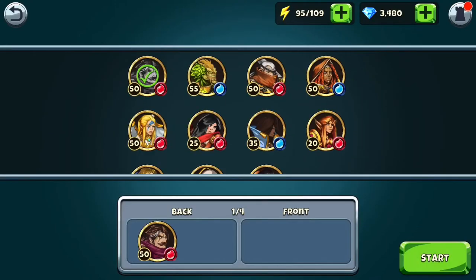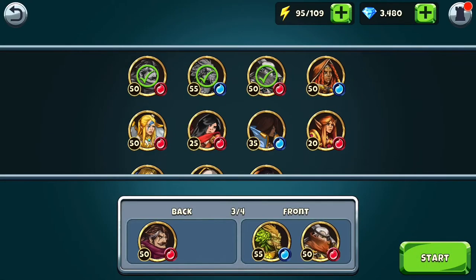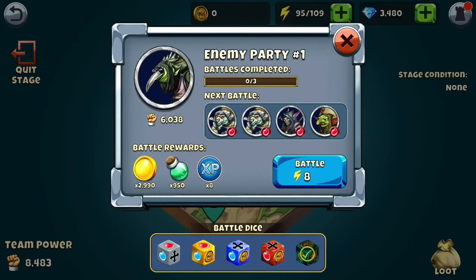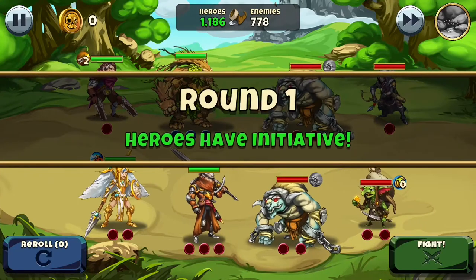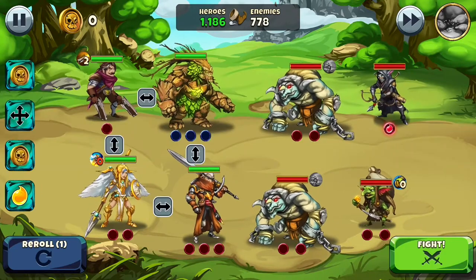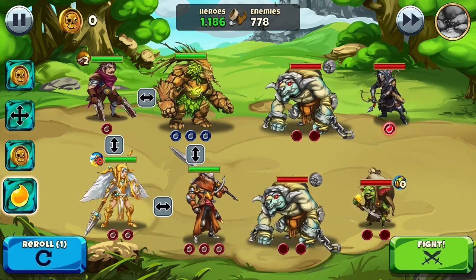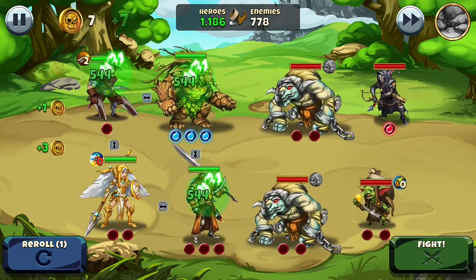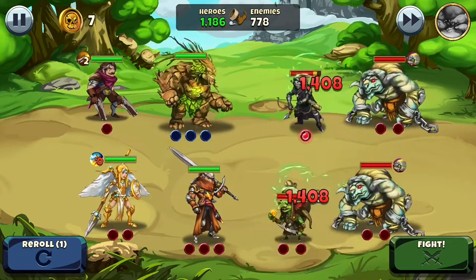I'm going to show you really quickly some battle scenes so you can get an idea of how well these level 50 characters do against the minions — the enemies that are invading our area. As you can see, we have switched to a one healer slash tank setup.